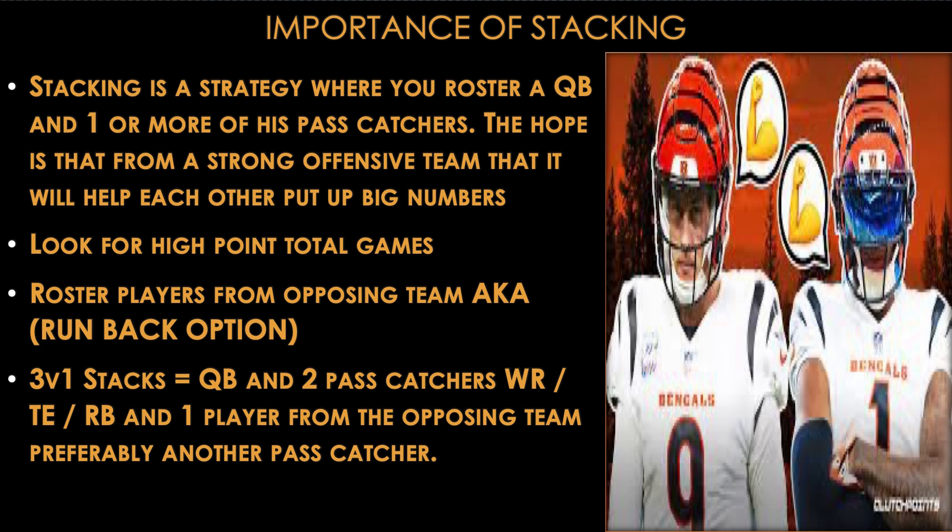A 3v1 stack equals a quarterback, two pass catchers — wide receiver, tight end, or running back — and one player from the opposing team, preferably another pass catcher. We will also be going over 2v1 stacks, where you have a quarterback and one of his pass catchers and then one player from the opposing team, preferably another pass catcher. That's a brief rundown of what you should be doing when stacking. Let's get after number 5.